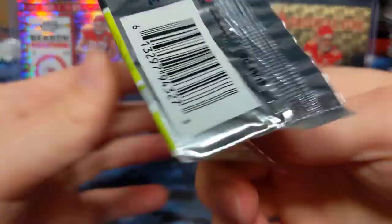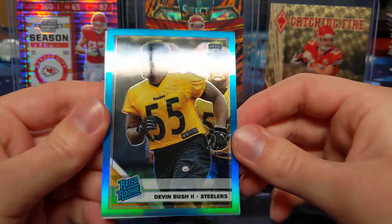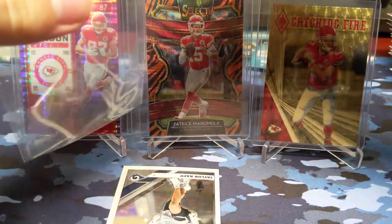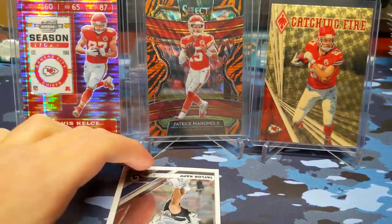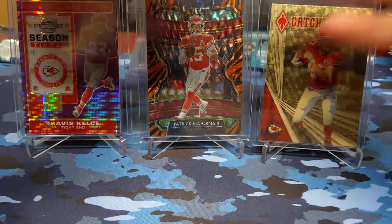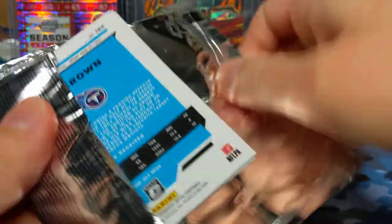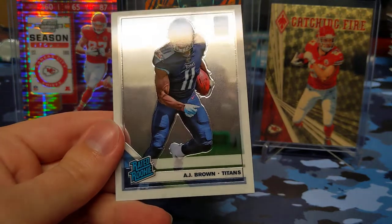On to Optic. Keenan Allen, Minka Fitzpatrick. We did get a numbered card — Devin Bush aqua blue rated rookie, that should be numbered out of 299. Yes it is. Not a bad rookie to pull — definitely a replacement for Ryan Shazier. I'm not sure if Ryan Shazier will come back for the Steelers. Taylor Rapp rookie — oops, Taylor Rapp just went flying. Lamar Jackson, Alvin Kamara, Luke Kuechly, and an AJ Brown rated rookie.